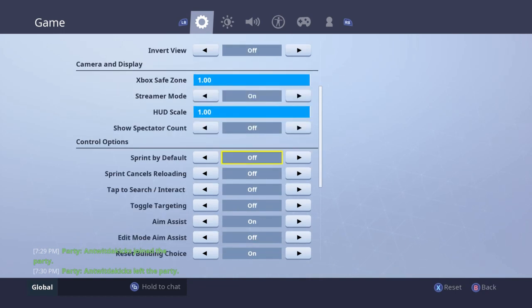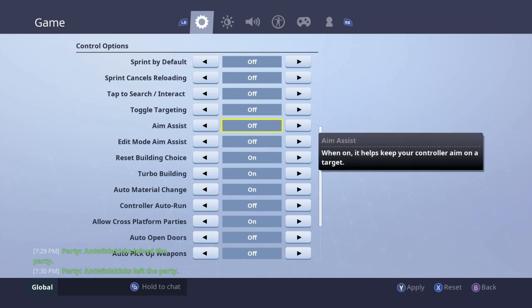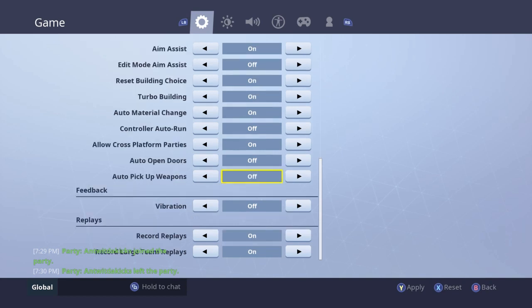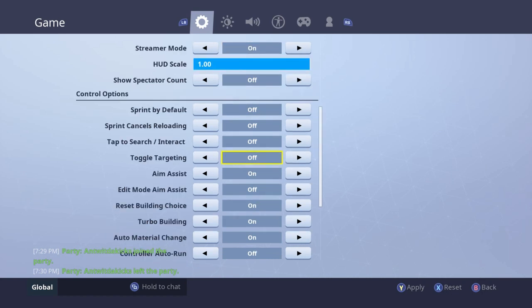Tip number two: adjust your settings. Sensitivity is important, but another thing — if you want to be freer with your aim, turn off aim assist. I honestly don't feel like it's critical, but if you're feeling like you're getting stuck on somebody and it's forcing you to shoot wrongly, just turn it off.